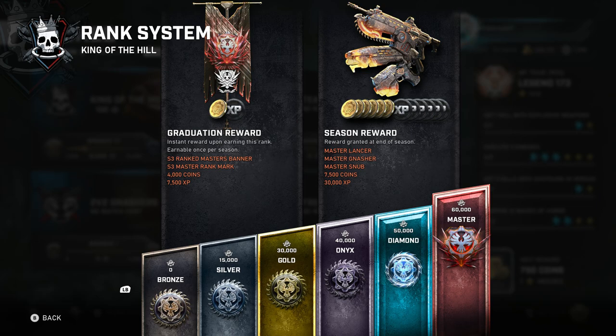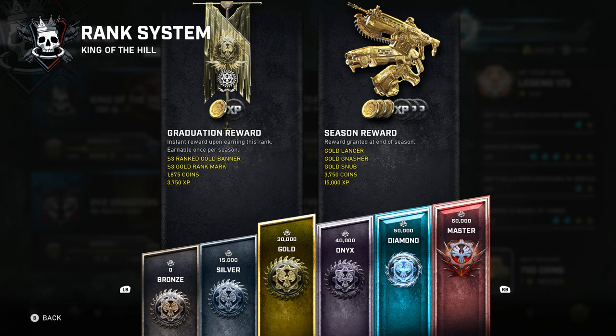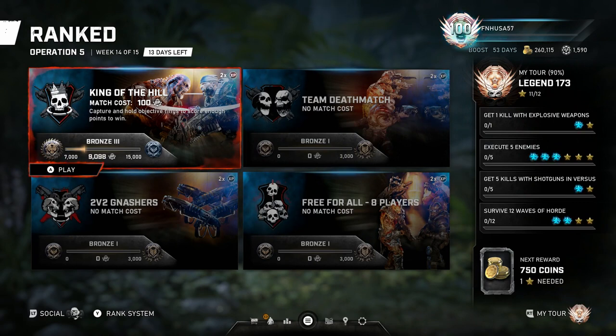If you really want to and you have the time and the skill to go to Masters, you'll receive 4,000 coins as a graduation reward just for reaching Masters, and then an additional 7,500 coins when the season ends. If we look at all of that combined, that's 25,750 Gears coins as a payout when the season ends. Not counting your graduation rewards, the average person that plays PvP somewhat consistently is going to be able to get to around the Gold to Onyx bracket — that would be 12,000 Gears coins payout. And there are currently 4 available ranked modes, so times that 12,000 by 4 for an ending payout of 27,000.